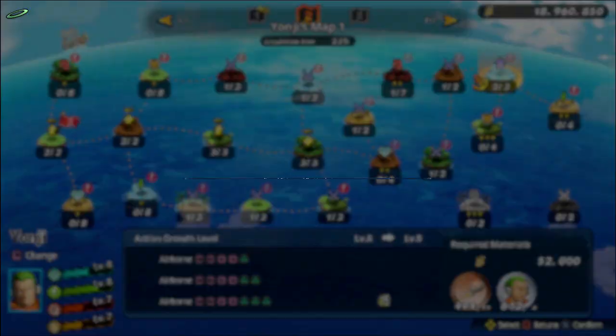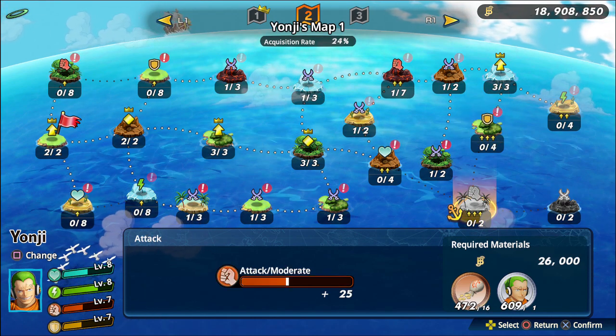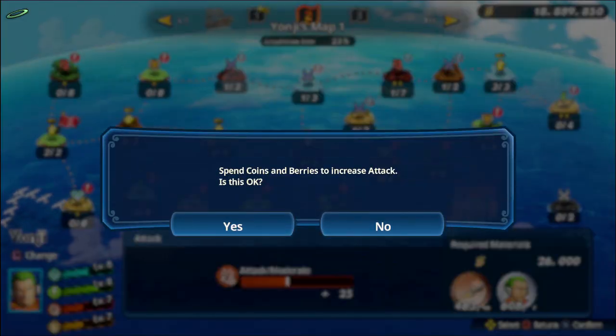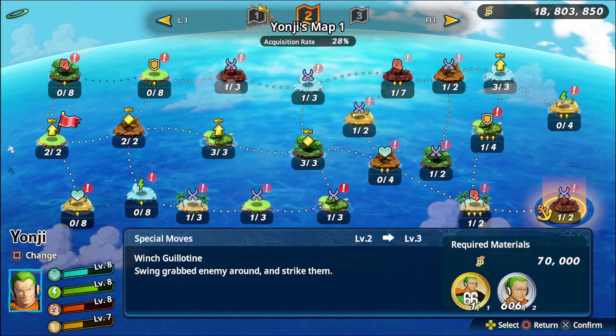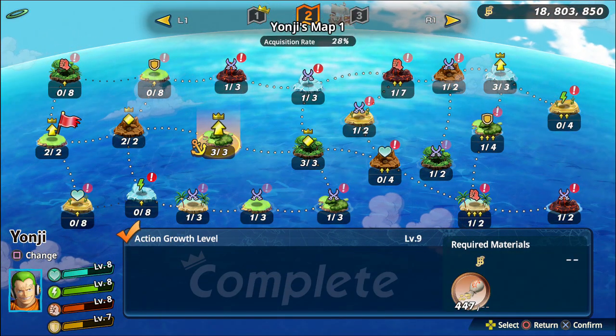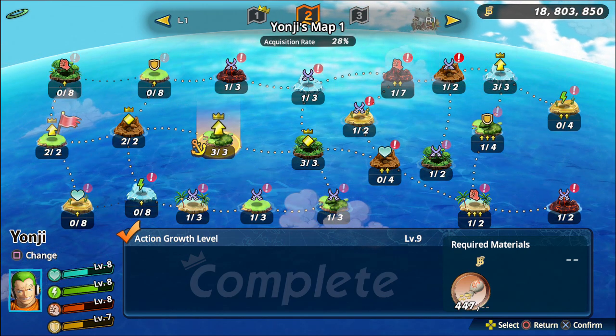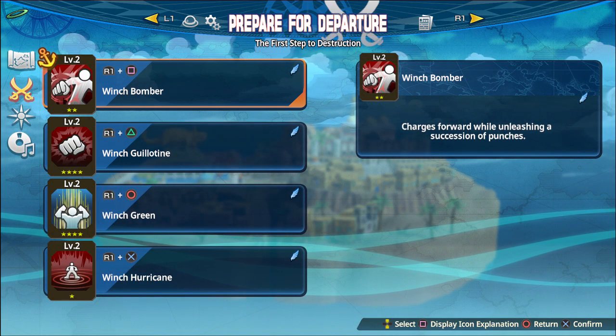Unlocking all these abilities and stuff gets real expensive and I have not been farming. That's why I don't grab that. So I'm going to get that last ability there - everything level one, good enough for me. Let's go ahead and slot some abilities here.